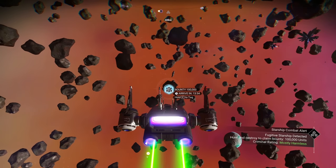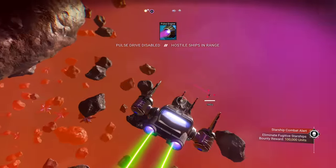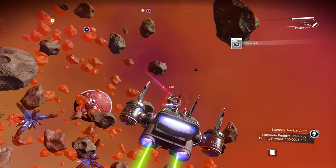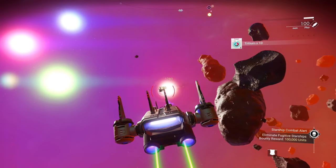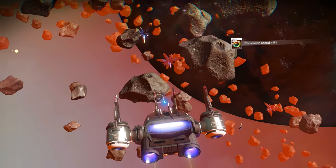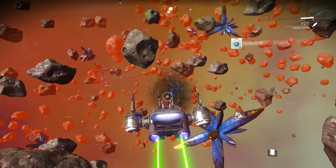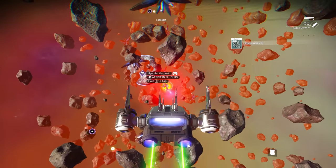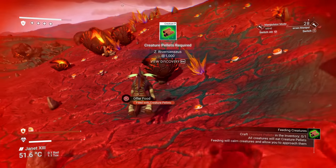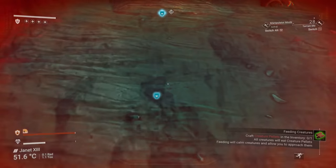A bounty of 100,000 for this guy - heck yeah, let's go find him! We'll take this guy - and 100,000 just like that. Way too easy! I'm also grabbing some tritium so we can continually fuel ourselves. Oh look at this little flying guy, he's so tiny and cute. I need to make creature pellets but I'm out of carbon.